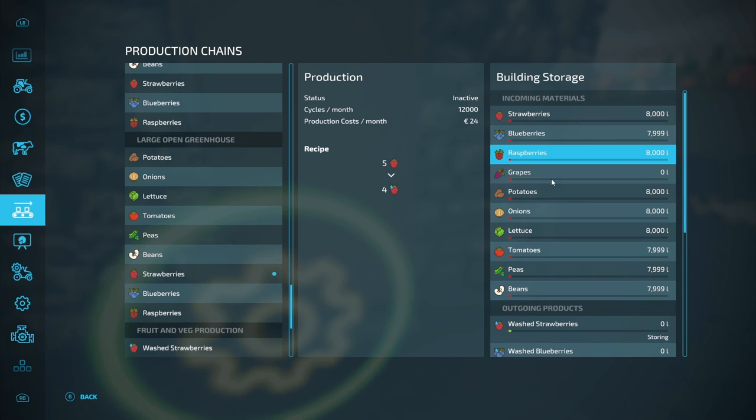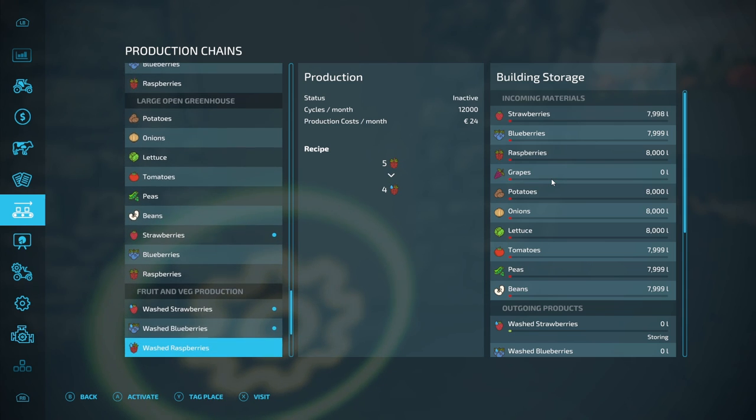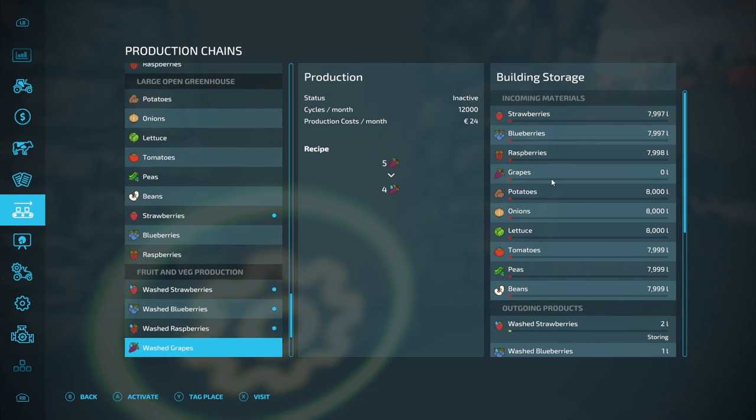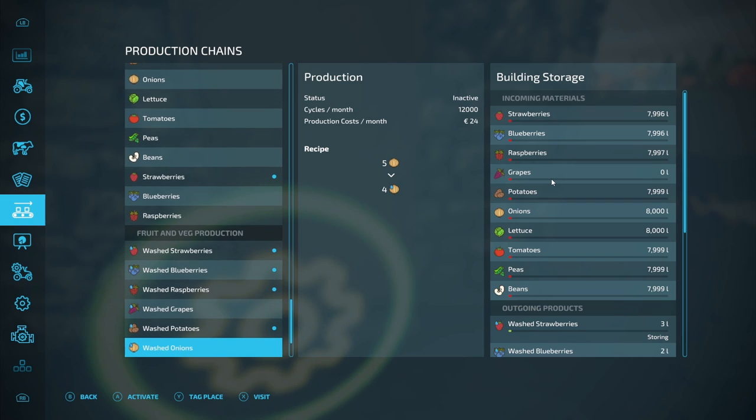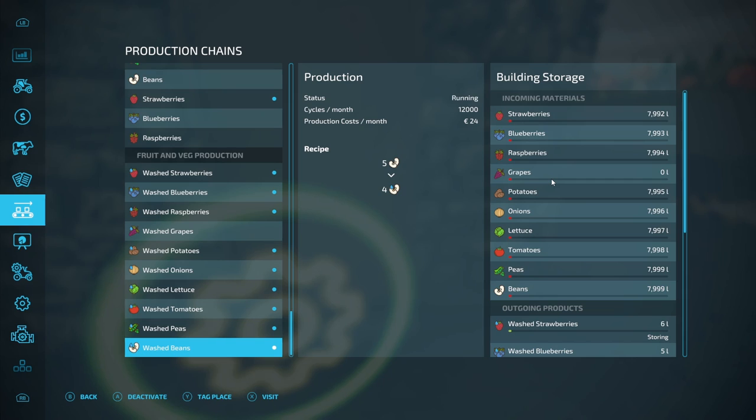Pretty much 8,000 liters in each. I've noticed that you can also wash grapes in the washing facility. I did go back to check if there was a specific grape greenhouse but there isn't - it's just an extra product that you can wash in this facility.